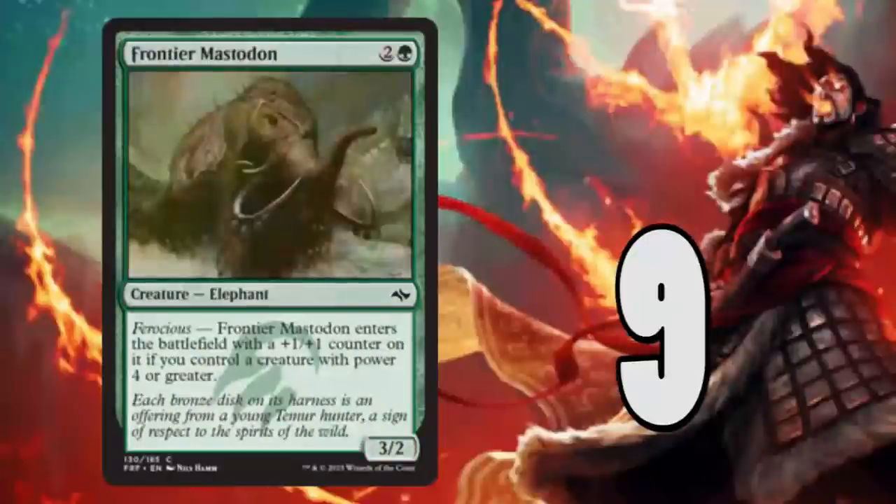Number 9: Frontier Mastodon. A 3/2 for three isn't anything to write home about, but a 4/3 for three would be. The chance to have the 4/3 makes it so your opponent probably has to team block to take it down, considering there are a lot of 2/2s going to be running around.